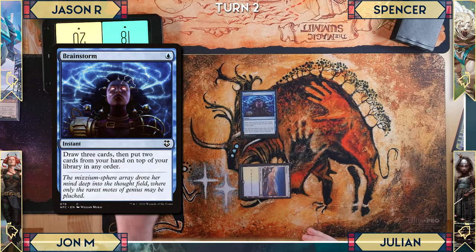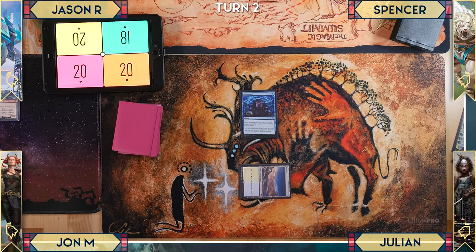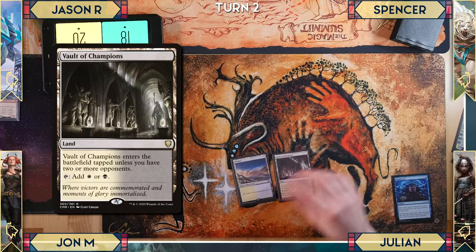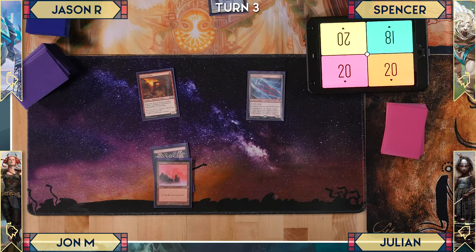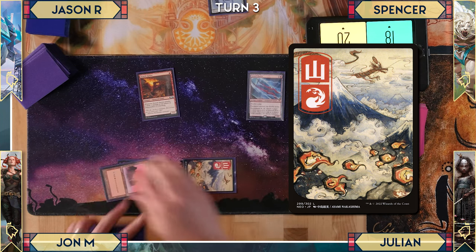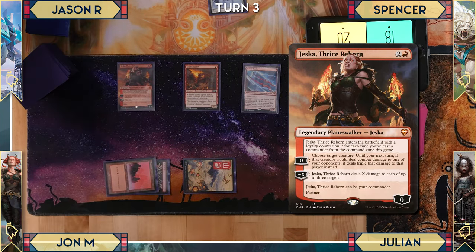On Julian's turn, Brainstorm is cast. Then Vault of Champions is played and the turn is passed. Julian untaps and plays a Mountain, then attempts to cast Jeska. She comes in with one loyalty since she's been cast once from the command zone.